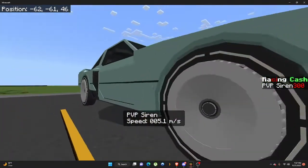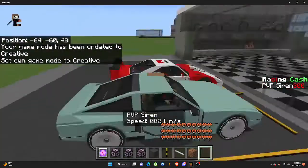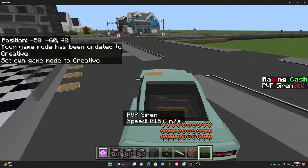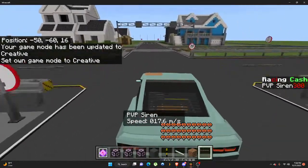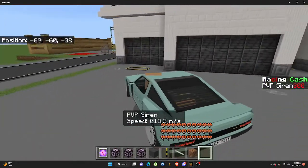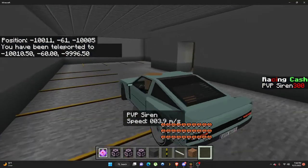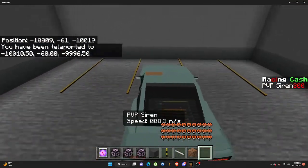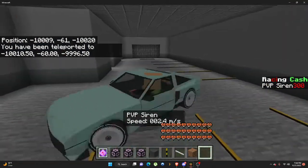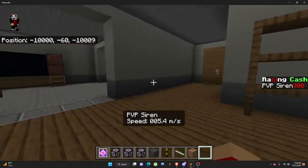Let's hop to a car and let's show you around. As you can see we have interior houses.